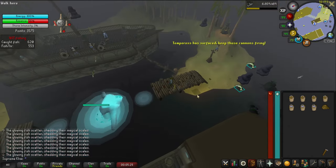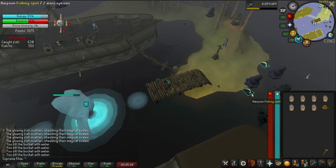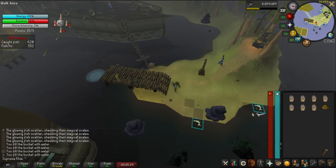We need to get the essence down to 50, or approximately 50. 56 — perfect. Remember, fill your buckets right here also and let's continue fishing. We need a full inventory again.